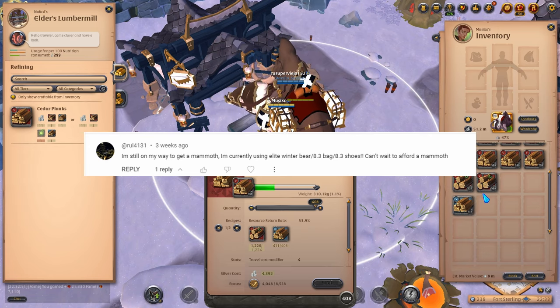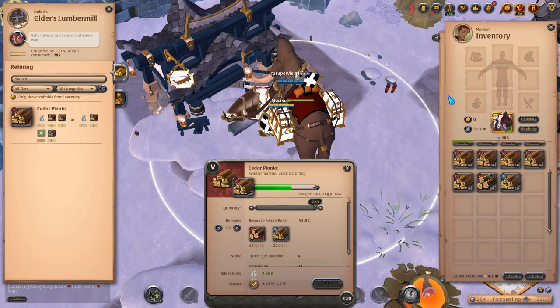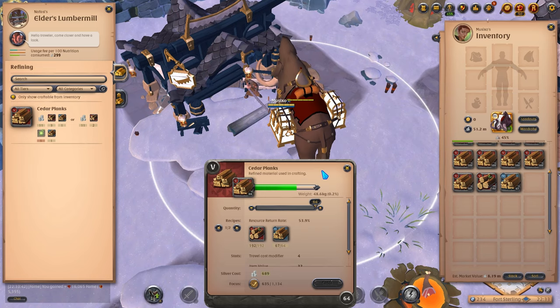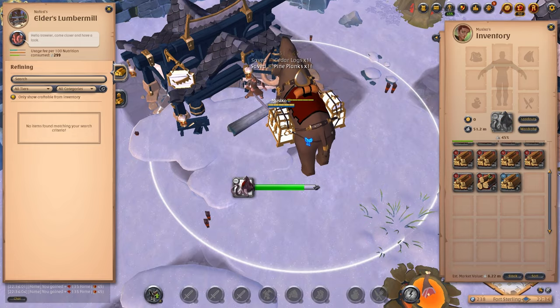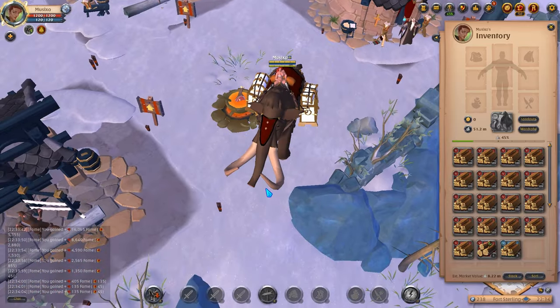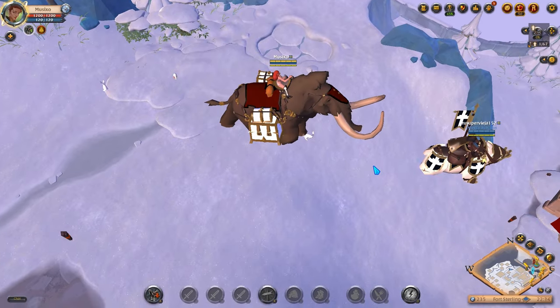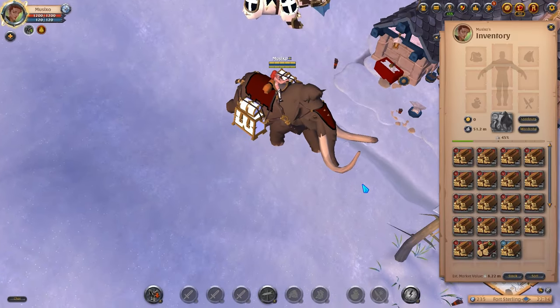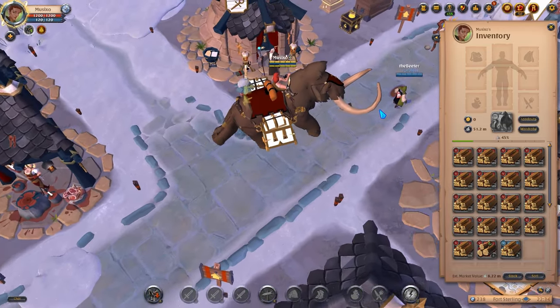The final question comes from Rule 4131, who's working toward affording a mammoth, currently using an elite Winter's Bear with 8.3 bag and 8.3 shoes. I understand the struggle — that's exactly how I afforded my mammoth, through lots of refining, crafting, transporting, and market flipping. Don't give up. I started just like you, using an ox and a Winter's Bear, and in just under four and a half months I got my first mammoth. Keep grinding.